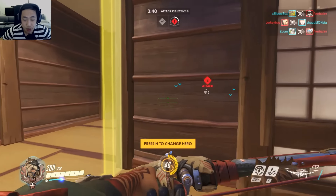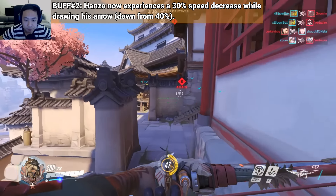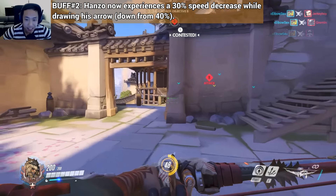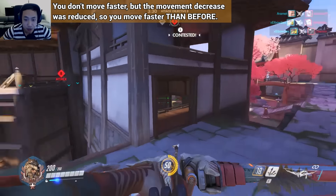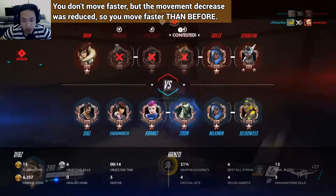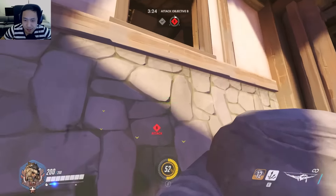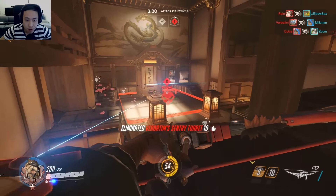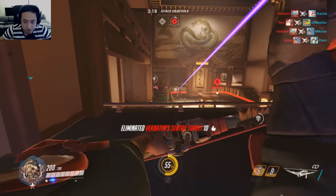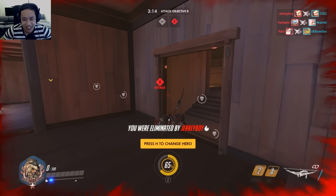He also got a buff where you can move 10% faster when you are holding down your arrow — basically when you're about to shoot or holding it down trying to aim. You move 10% faster than you normally do. This increases mobility just slightly, which is very nice. Makes him a better overall player, allowing you to escape your enemy.